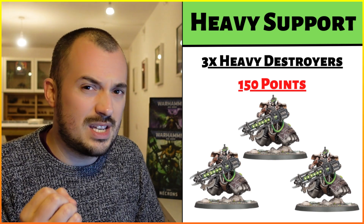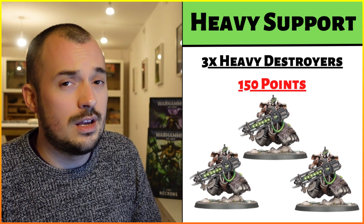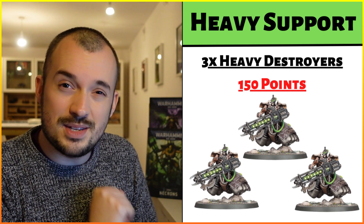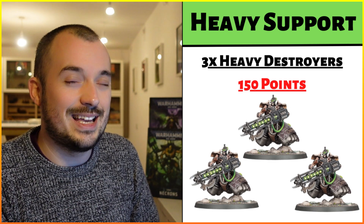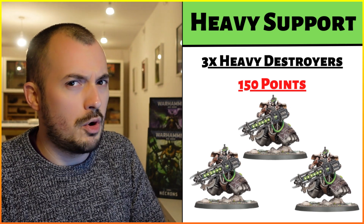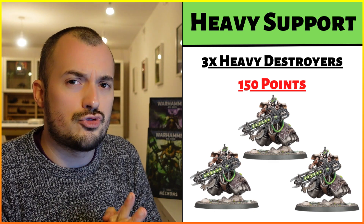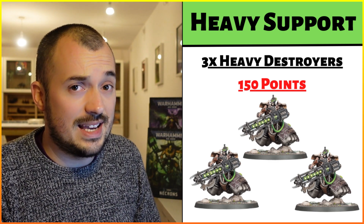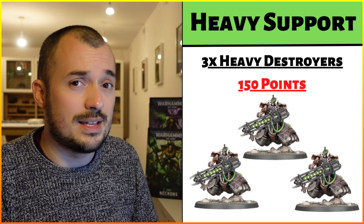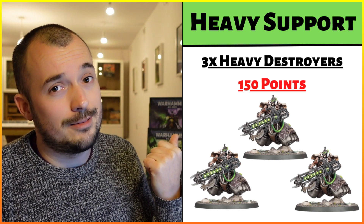You might think — as soon as one Lokust Heavy Destroyer goes, you've lost Look Out Sir since you'd only have two models, and the Technomancer could be shot. You'd be correct. However, don't forget the Cryptic Arcana — the Technomancer needs to be the closest eligible unit in order to be shot, which he won't be because he'll be within the triangle of three Lokust Heavy Destroyers. If my opponent gets into engagement range of the Technomancer, that's where the Veil of Darkness comes out — see you later.